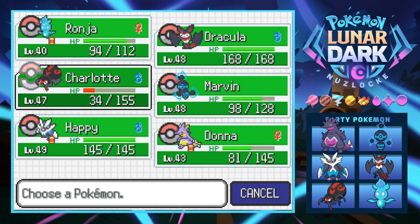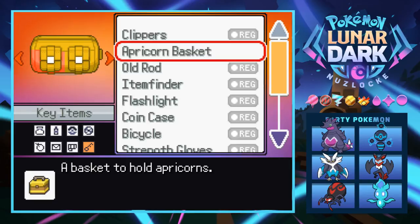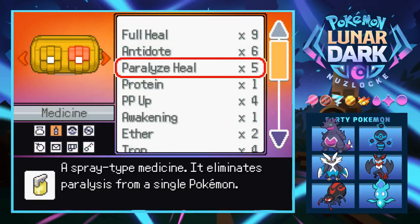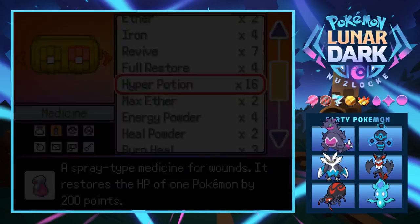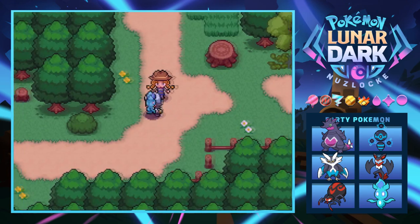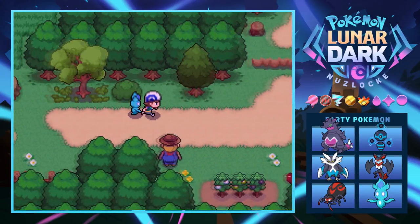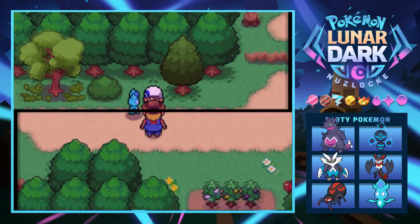Charlotte took a beating and everyone's a little hurting. We're afraid of what these trainers will throw at us. We use a Hyper Potion to get Charlotte back to full. We're at a good enough level - Ronja just needs some experience. We find another cowboy trainer - if you win he'll make you do farm work. I did not agree to this.